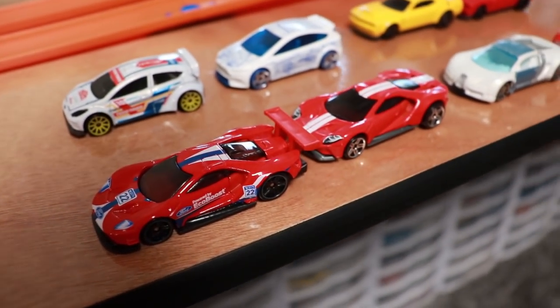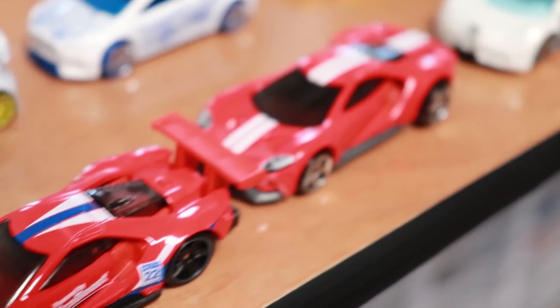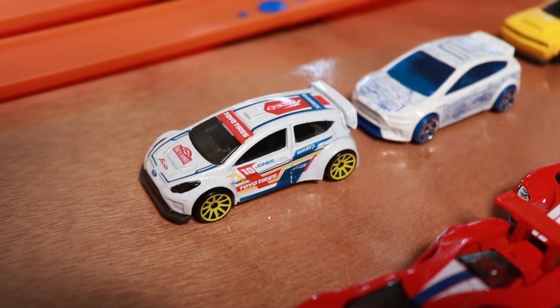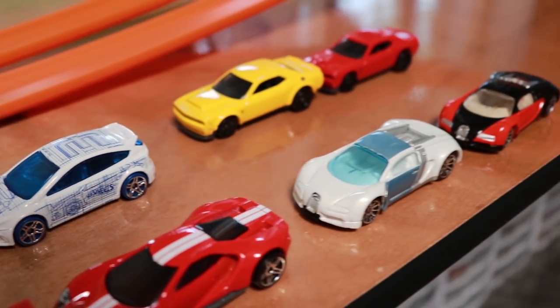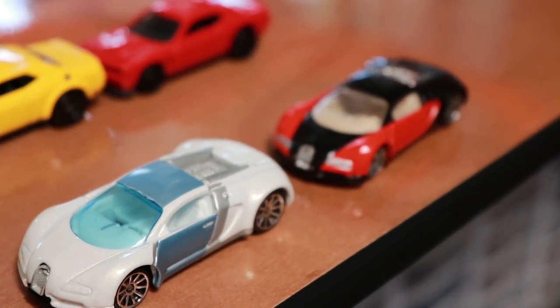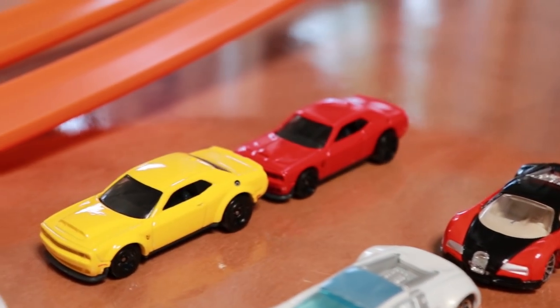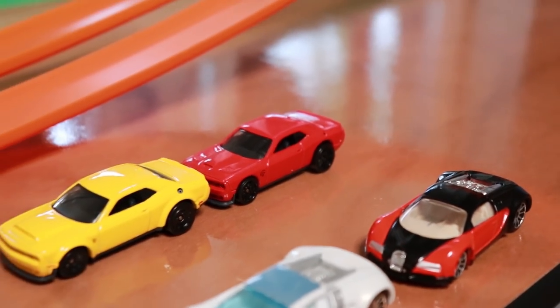Then we're gonna have some Ford face-offs — team Ford GT with the Ford GT LM and the regular Ford GT as its backup. Then we have team Ford Hatchback with the Ford Fiesta and the Ford Focus RS. And finally we wouldn't be a supercar matchup without two Bugattis, so we got team Bugatti versus team Dodge, where we got a Demon and a Hellcat, one and one.